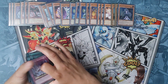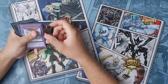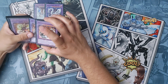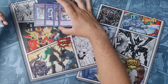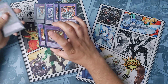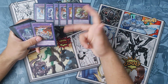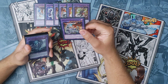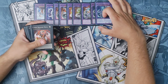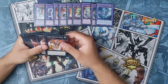Moving on to the extra deck: we play Cyber End Dragon, Cyber Twin Dragon, two copies of Chimera Tech Overdragon — two's fine. We play two copies of Chimera Tech Rampage Dragon, though I think this is fine at one. Two's a little much — you could probably swap one out for a second copy of Chimera Tech Fortress Dragon. I played two copies of Chimera Tech Mega Fleet Dragon — really useful card. Fortress and Mega Fleet don't use Poly, which is good; they're just contact fusions.